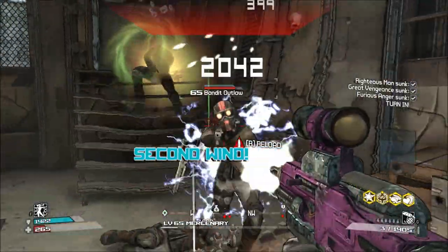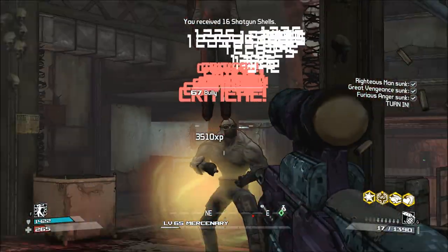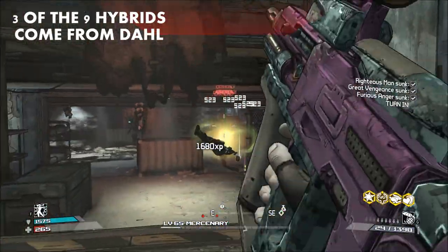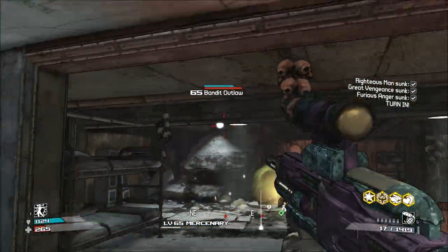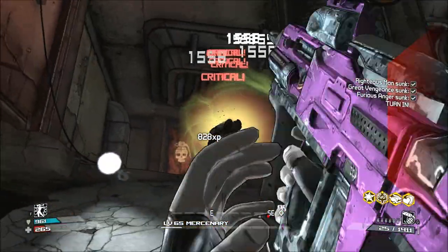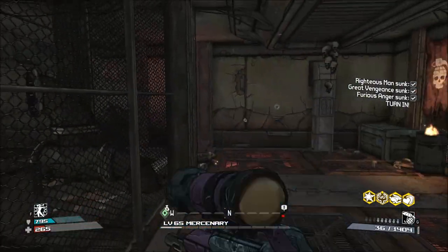Of the 12 unique Dahl weapons in Borderlands 1, 6 of them can occasionally spawn as hybrids, where two different unique weapon parts appear on the same gun. This is more than any of the other manufacturers in Borderlands 1, and while the hybrids are of variable quality, it's an impressive feat nonetheless. Today I'm going to be discussing what I think are Dahl's 8 best weapons in Borderlands 1, so without further ado, these will be the top 8 best Dahl guns starting now.